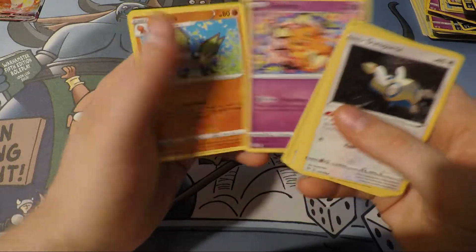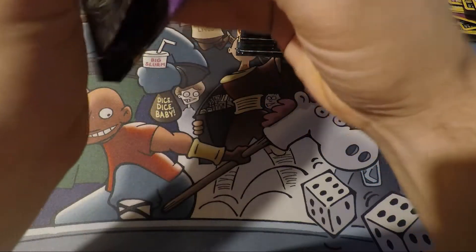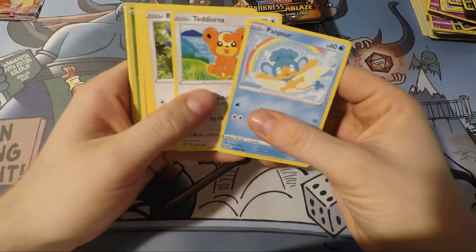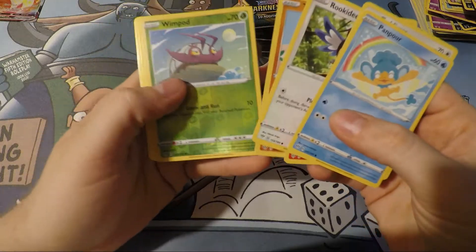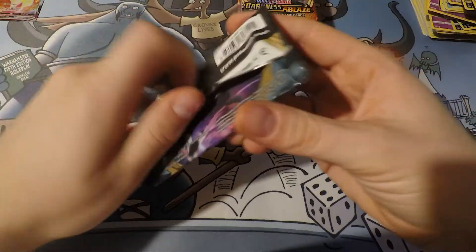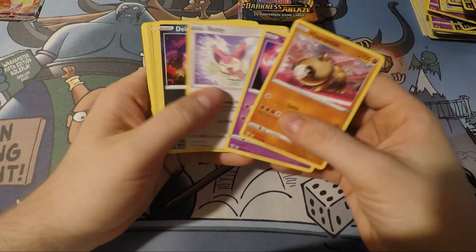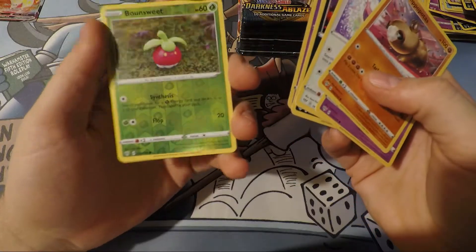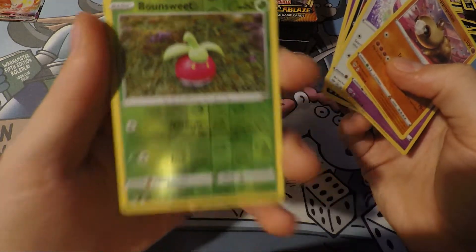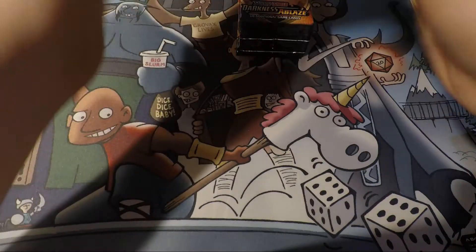There's a Dedenne — not as good as Dedenne GX. Come on, hook us up. Wimpod. Gardevoir. Jigglypuff, Meloetta Bounce — sweet, awesome. That's nice art too — that's the clay art. That's very cool. And Vanilluxe — get out of here, get out of my face.